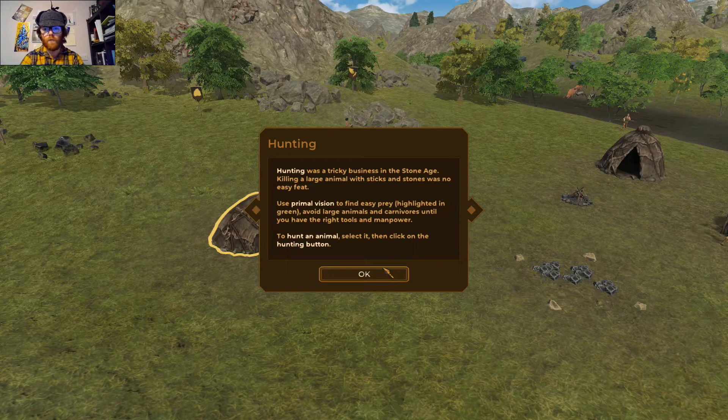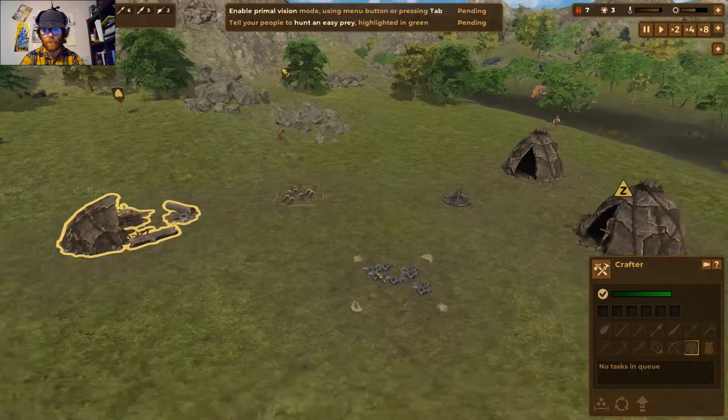Hunting was a tricky business in the Stone Age. Killing a large animal with sticks and stones was no easy feat. Use primal vision to find easy prey highlighted in green. Avoid large animals and carnivores until you have the right tools and manpower. To hunt an animal, select it, click the hunting button, and you're done.